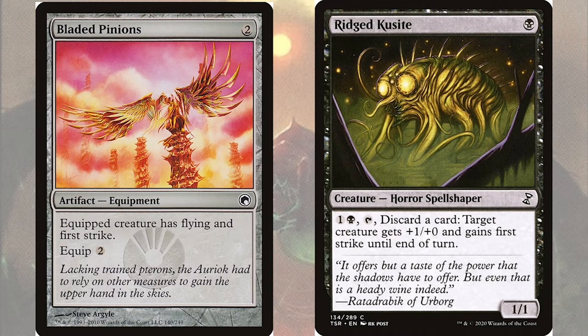Bladed Pinions is an artifact equipment for two mana — equipped creature has both flying and first strike. In addition to first strike, it gives our creature flying, which will either let us get through with infect damage or keep up a blocker to stop enemy fliers. Rigid Kusite is a 1/1 horror spellshaper for a single black mana: pay 1 black, tap, discard a card — target creature gets +1/+0 and gains first strike until end of turn, allowing us to give any creature first strike at instant speed.